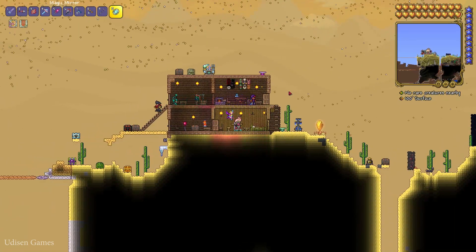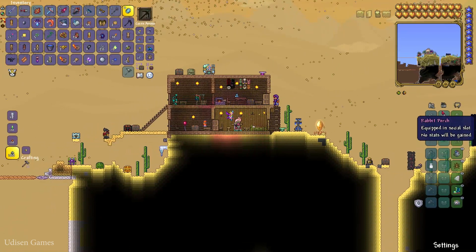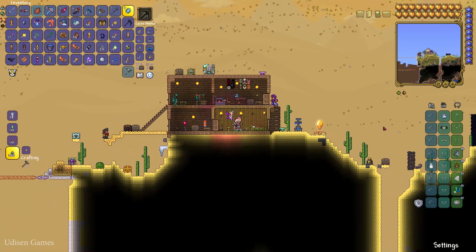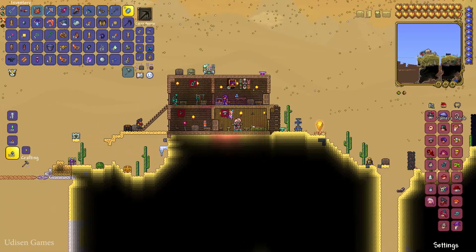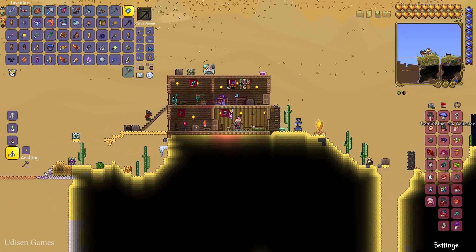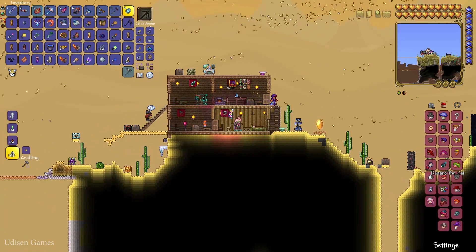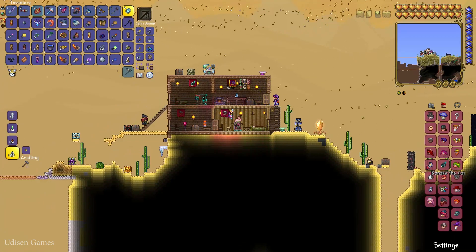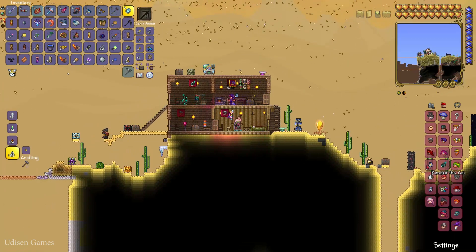To double-check how many NPCs you have, press the housing button and you'll see a menu. In this menu, find the Housing section and you'll see different houses with different NPC counts. You must not count different pets like cats or dogs — count only different anthropomorphic creatures and humans.